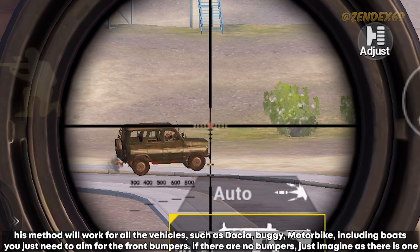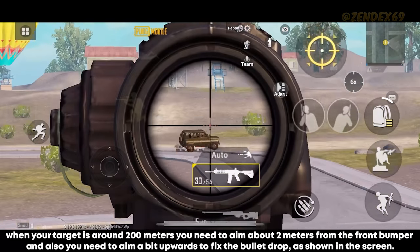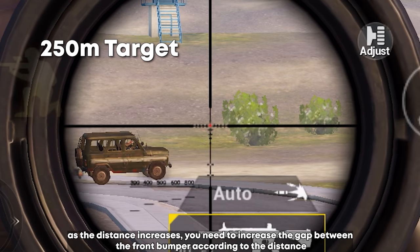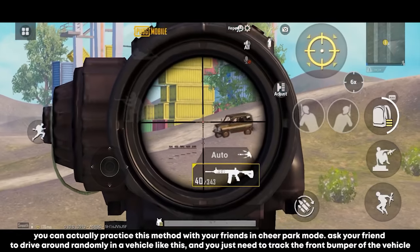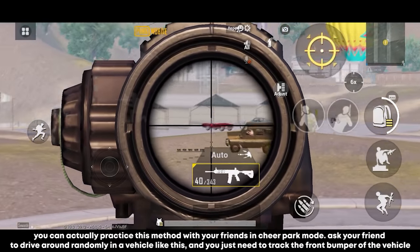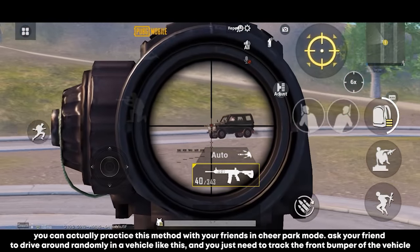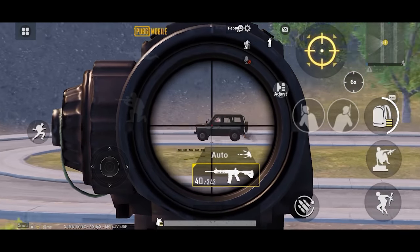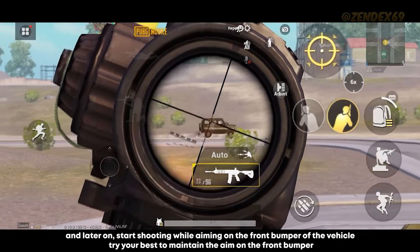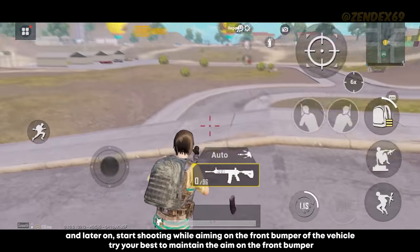When your target is around 200 meters away, aim about 2 meters ahead of the front bumper and also aim slightly upward to compensate for bullet drop. As distance increases, increase the gap from the front bumper accordingly. You can practice this method with friends in Cheer Park mode — ask a friend to drive randomly while you track and shoot at the front bumper, maintaining your aim on it as best you can.